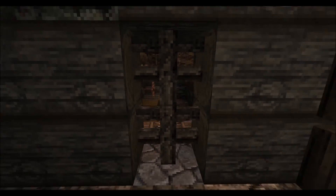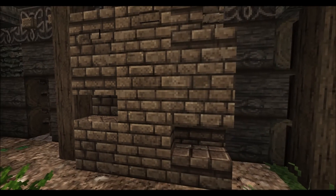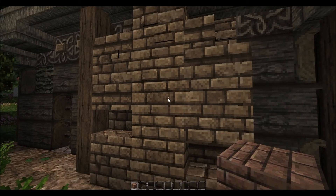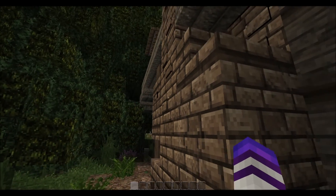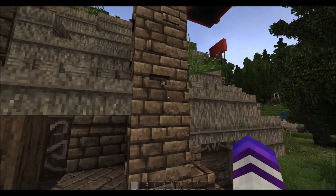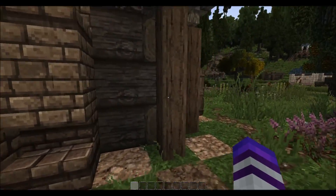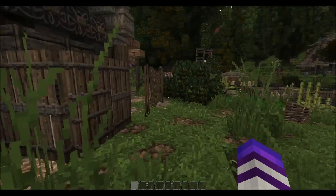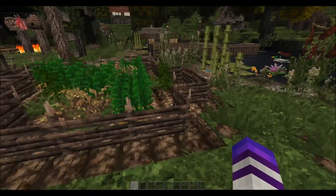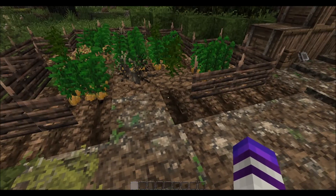These are an interesting window design — actually using fences for the windows. I don't see that too often. And there's 3D textures on everything — there's missing bricks and oh, that looks awesome! I didn't even realize there were 3D textures. Got a nice little carrot farm going on over here, looking real nice.